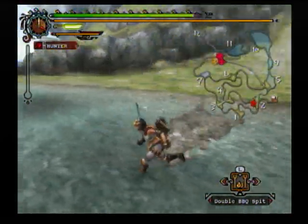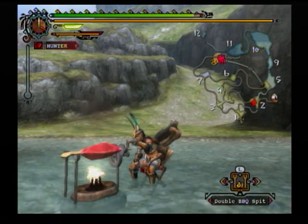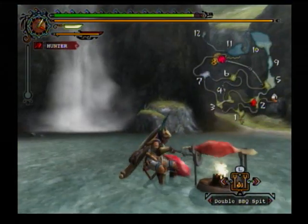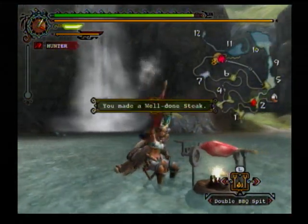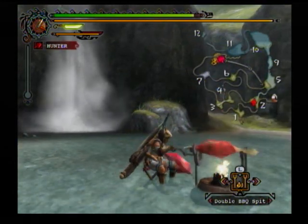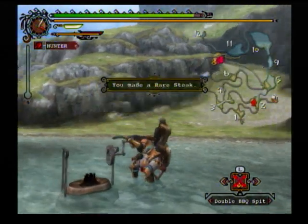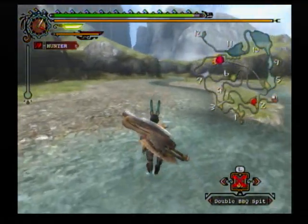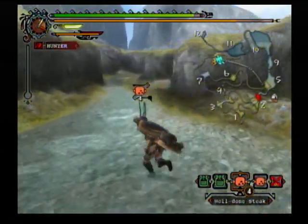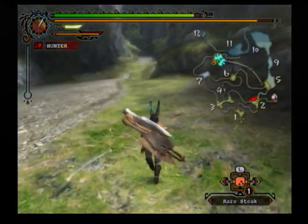Here's something a lot of people actually don't know about. You might have seen that the barbecue spit is a double spit. People often wonder how to cook two meats — you do it by holding the run button. I'm playing on a classic controller, so that would be R. Just hold run the entire time you're cooking, and as the first steak finishes you'll automatically put the second one on. Just keep holding R. When cooking two steaks at once, they cook much faster — roughly two times faster. If you wait too long you'll burn the meat; if you do it too early it'll be rare. It's always best to do it at the perfect time.